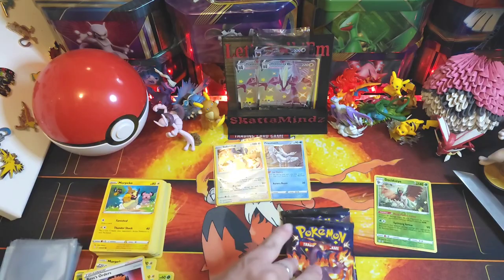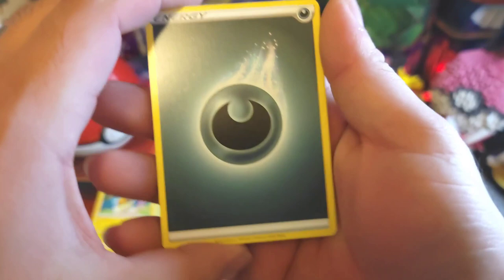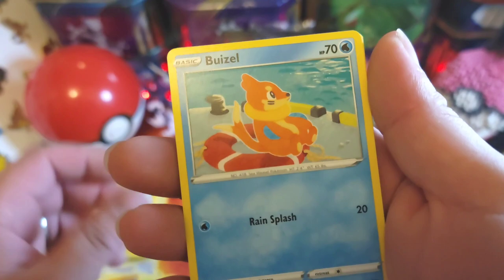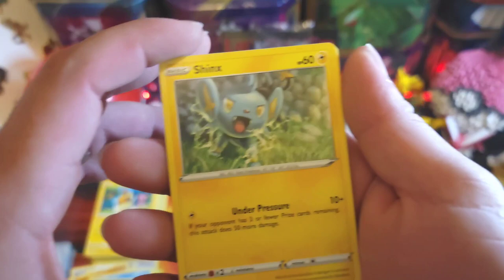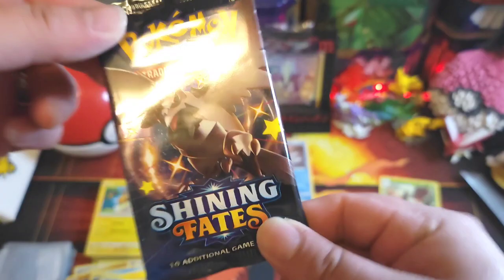Next pack: code card, dark energy, Ball Guy, Team Yell Towel, Wacky, Trapinch, Weavile, Totting, Jynx — that Jynx card looks pretty cool — Grookey, reverse Rusted Sword, and Donphan — non-holo.